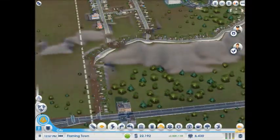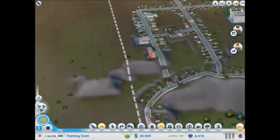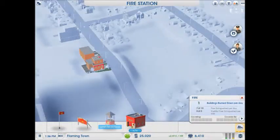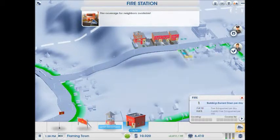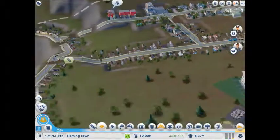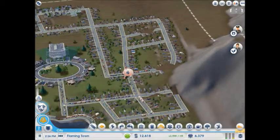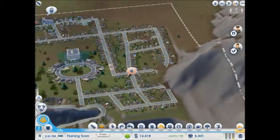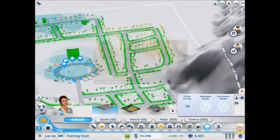We've already recovered most of our money. One building burned down. These are expensive — fire trucks don't do much. There's medium residential demand, and that basically means we need to put in parks.